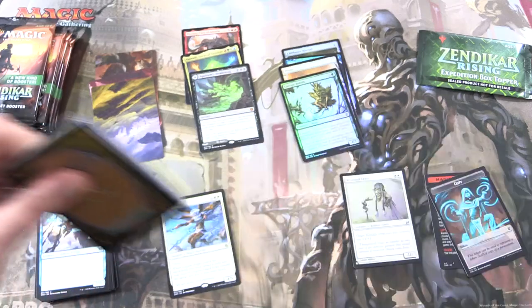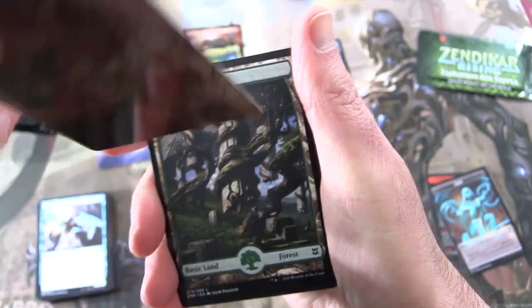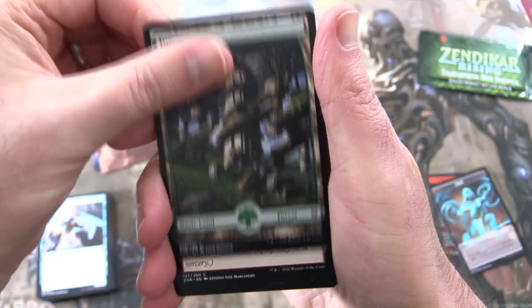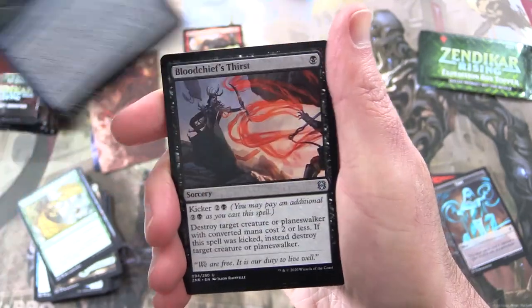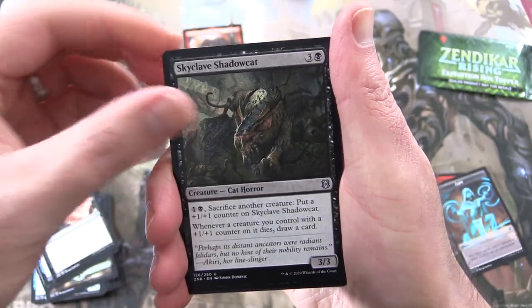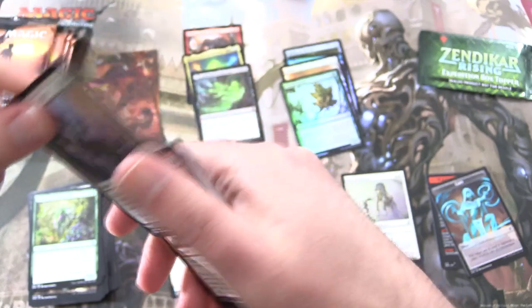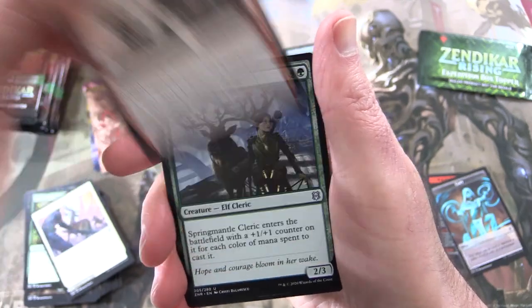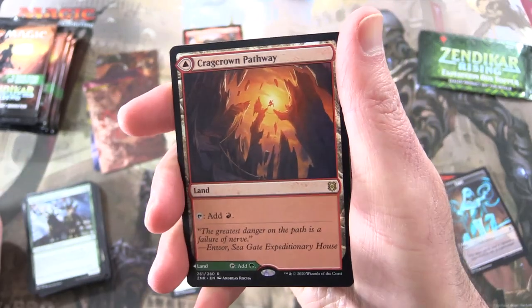Something is up — we might have to go through the whole box if this is like a God Box. We have Thwart the Grave. We've got a Forest, Scavenged Blade, Broken Wings, Roost of Drakes, Blood Chief's Thirst, Skyclave Shadow Cat, Cat Horror, Iridescent Horn Beetle, Kabira Takedown, and on the other side Kabira Plateau. Inordinate Rage, Spring Mantle Cleric. And not another Mythic there — Crag Crown Pathway. Nice.